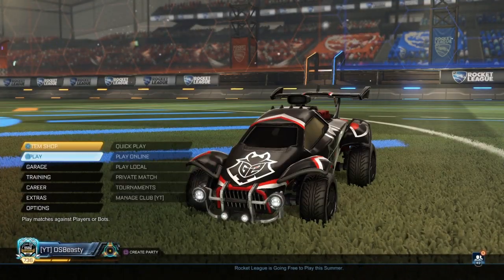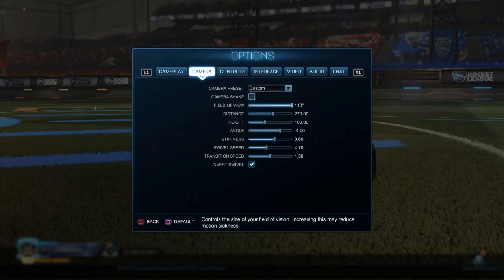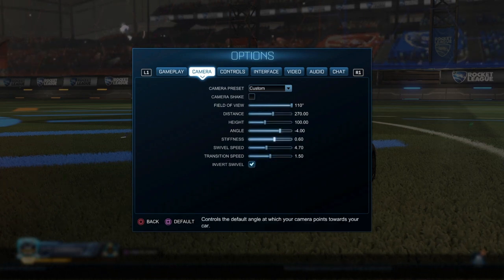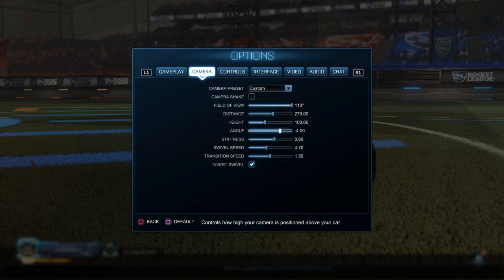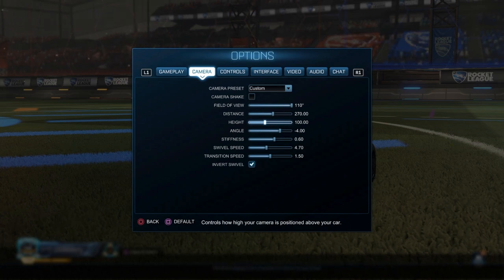First we're going to start off with the camera settings. I use camera settings pretty much like Justin's — there is some stuff different, but I use these with camera shake off. I used to use 140 FOV and I'd recommend trying that, but I now use 100 because I'm a more mechanical player. I like to be closer to the ball and see everything I'm doing.